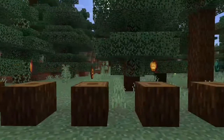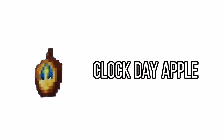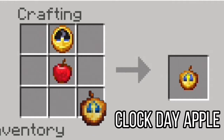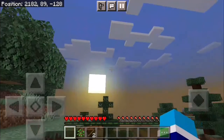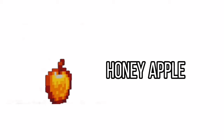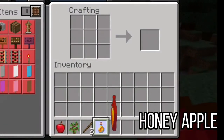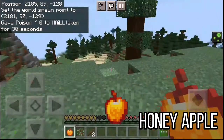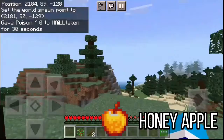Other special apple types are combined with an item and also give special abilities. Like the clock day apple — it can be crafted with a clock and an apple, and when eaten, it can set the time to day. There is also a honey apple, crafted with a glass of honey and an apple. If you have been poisoned, you can eat the honey apple to remove the effect. It also gives you instant health for 1 second.